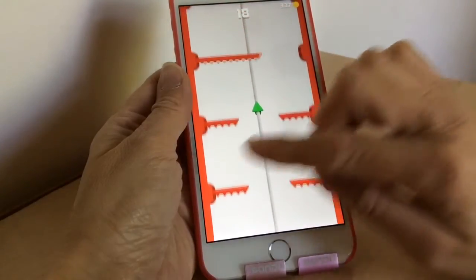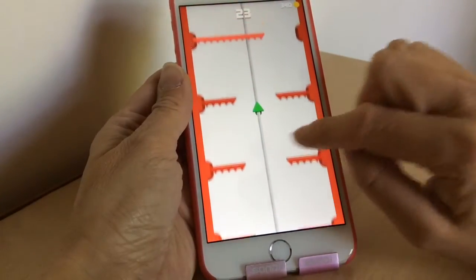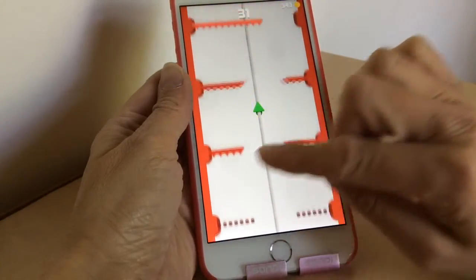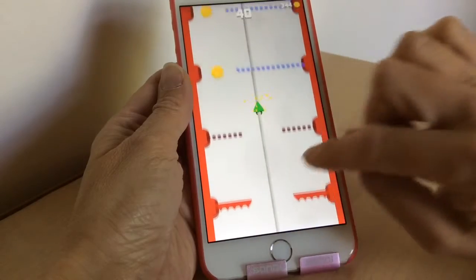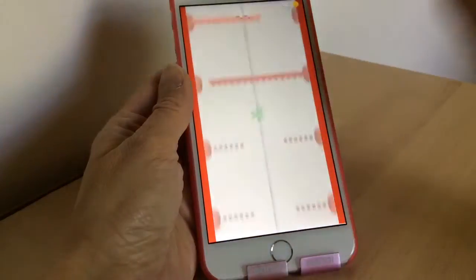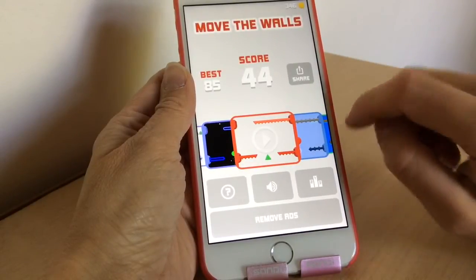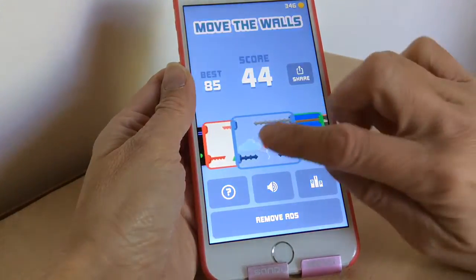It gets faster and harder and you've really got to concentrate. I don't know how I'm managing to do this whilst I'm talking at the same time - I've lost my rhythm. You just got to see how long you can last. Collect those coins when you can, because those coins will unlock different themes, which I'll show you in a moment.